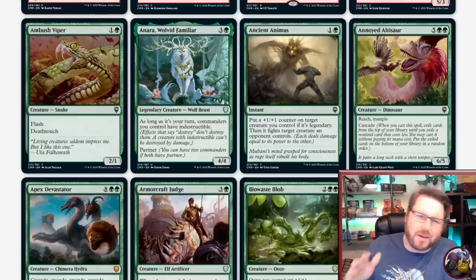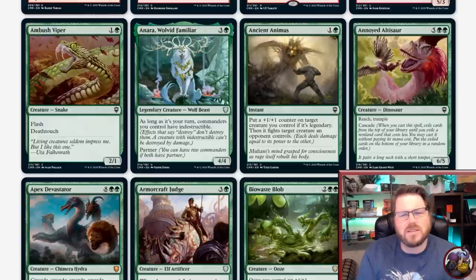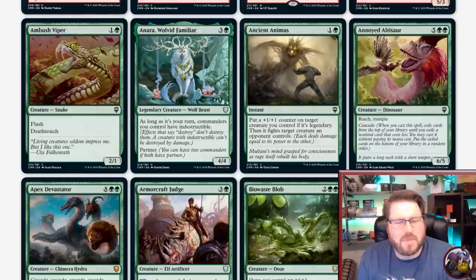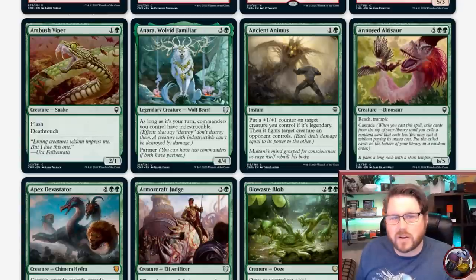I'm going to start off with a very good boy — Anara Wolvid Familiar. 4 CMC for a 4/4 partnered legend. As long as it's your turn, commanders you control are Indestructible. You could pair it with something that's good with board wipes and do the weaker version of the Avacyn thing, or pair it with a commander that really needs to stick around to combo. I think this is one of those uncommons that will see very little play in our format.